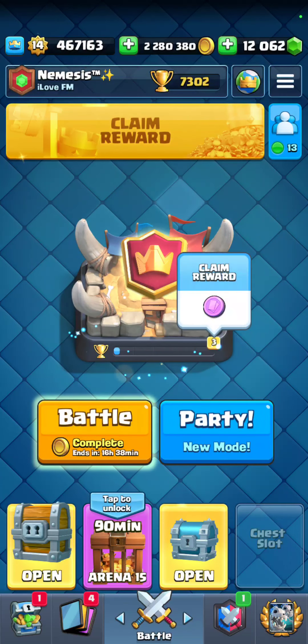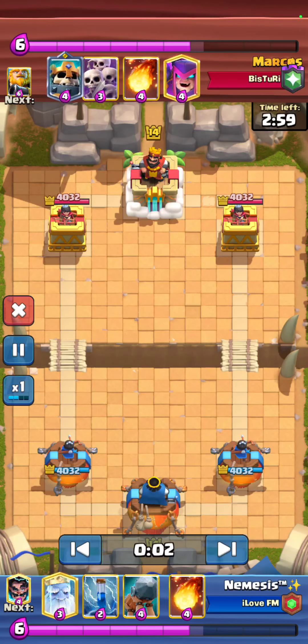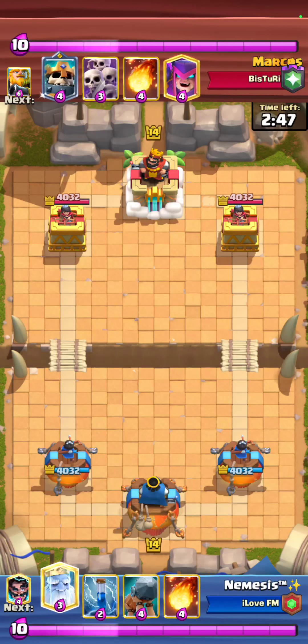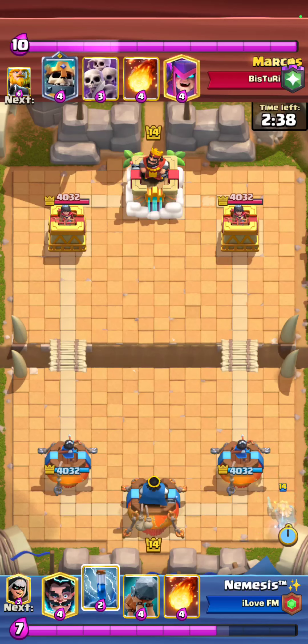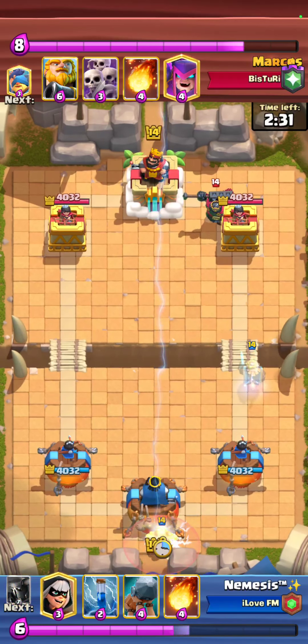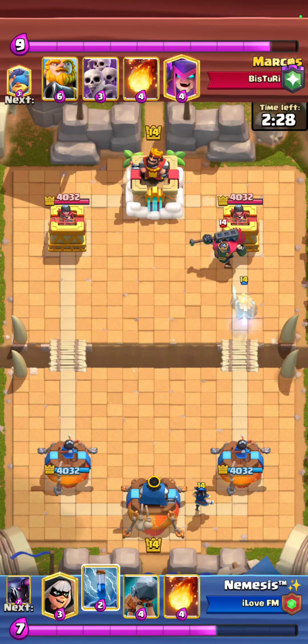Okay, so our first game is against Marcos. He's using Royal Giant with Skeleton King, Mother Witch, and Zappies Fisherman. This deck is pretty popular — it's a popular RG deck. Typically RG is winnable for PEKKA, but this version is harder because the Skeleton King gives him essentially a three-card cycle. I'm going to go for a Royal Ghost in the back.